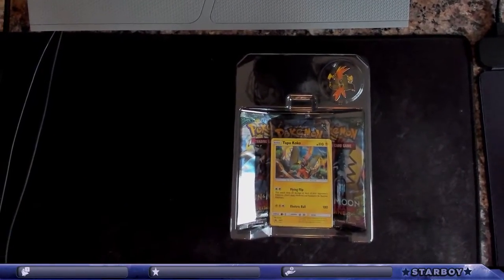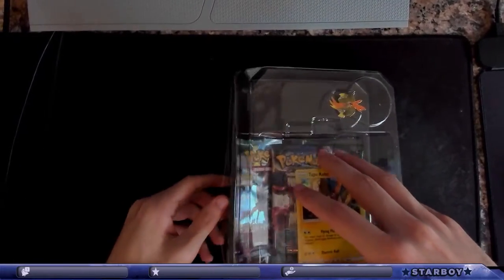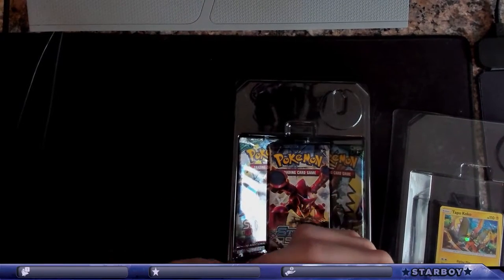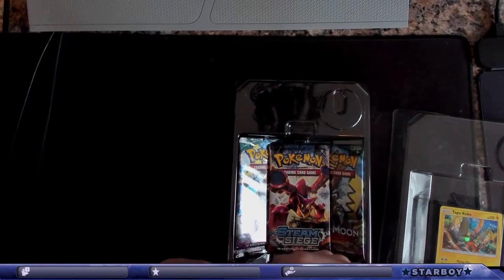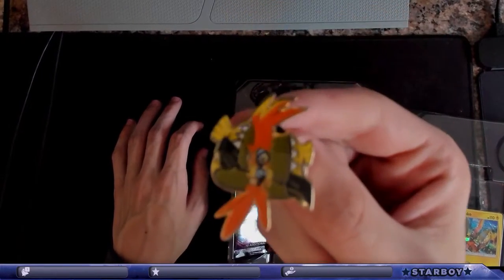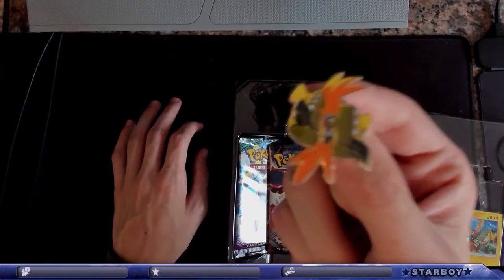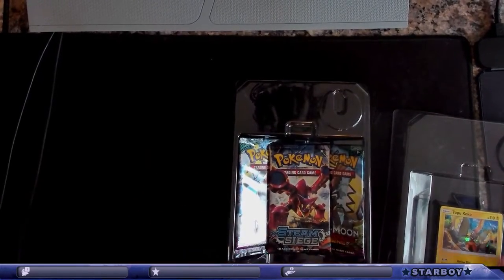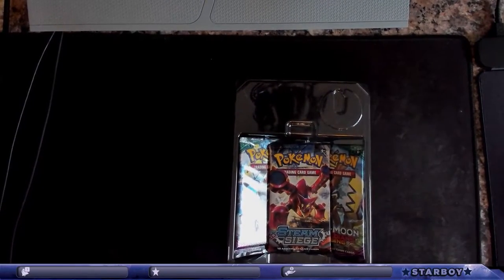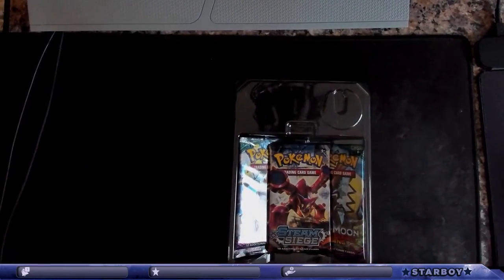We have a little pen here. Let me look at it. Can you see that? It's not focusing on it, but it is what it is. So we've got a little pen — that's kind of cool. We've got the Tapu Koko card. It's pretty dope. I'll sleeve that at some point.